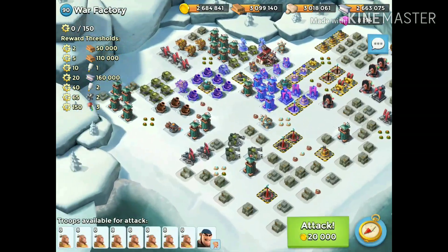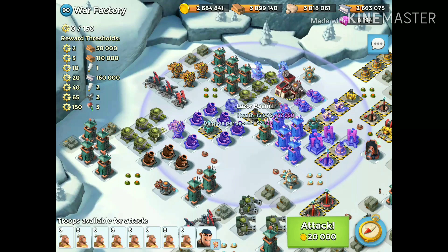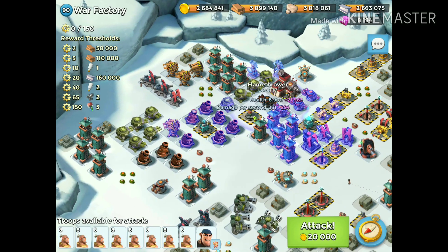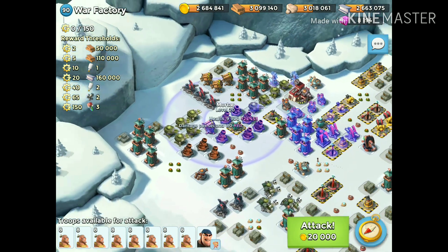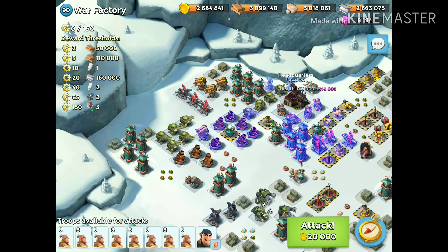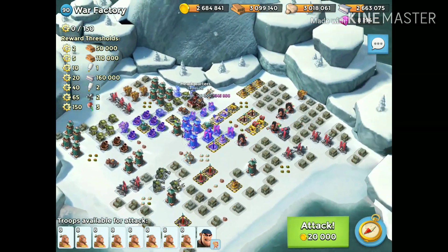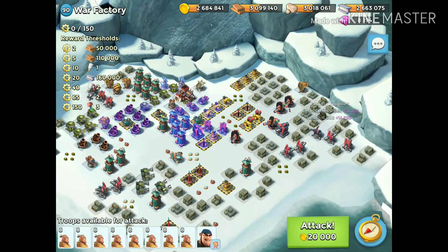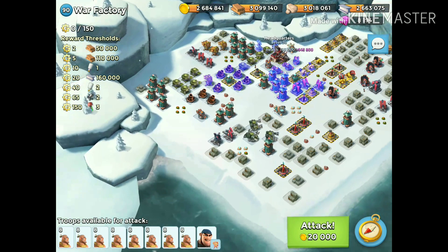It might take two or three attacks, I'm not sure, but I'm gonna give it a crack. I want to come in through this way so Bullet will taunt all these defenses and hopefully the grapplers won't grab him. The health is like 485 — that's not too bad. They should have put some shield gens on this base to make it more challenging.